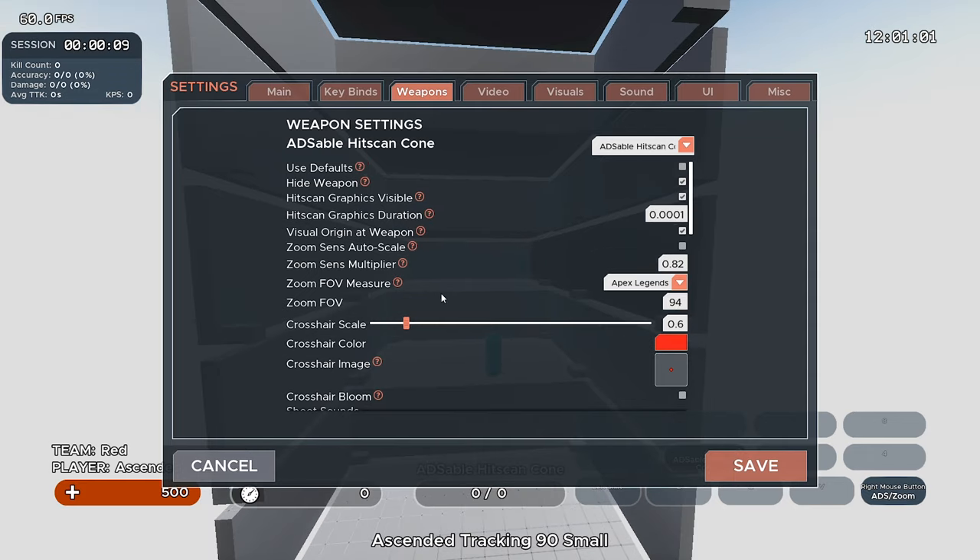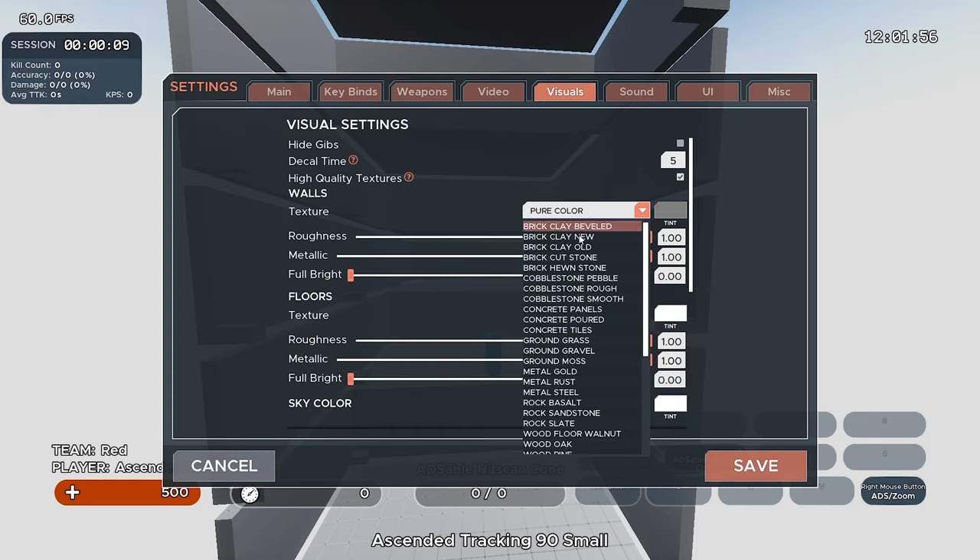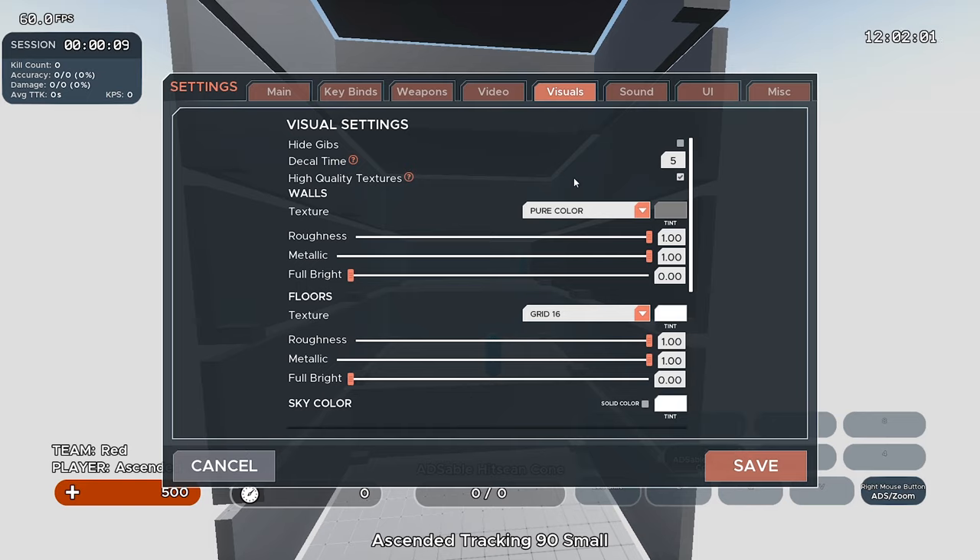Now set up the sensitivity multiplier. All you need to do is divide your ADS FOV sense by your regular sense. My ADS FOV sense from the calculator was 1.24, so I do 1.24 divided by 1.5, which gives roughly 0.82 — that's what I enter in. Now ADS sense is configured. One more setting: under Visuals, I recommend setting the wall texture to a solid color, because it's the least distracting and helps you focus on targets. That's personal preference, but it's what I recommend.